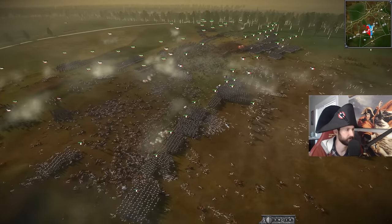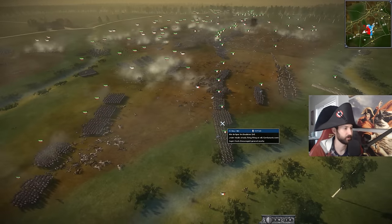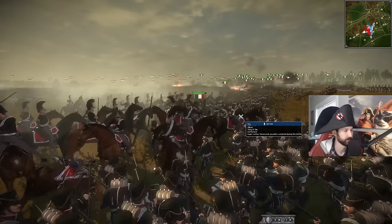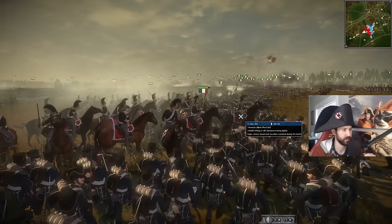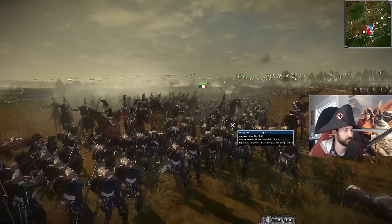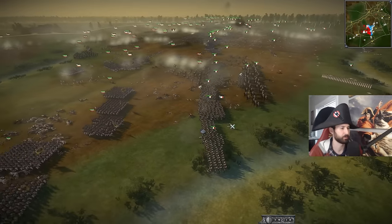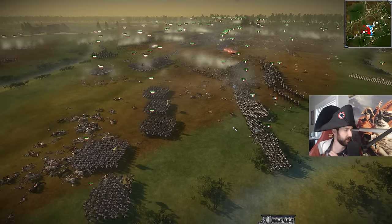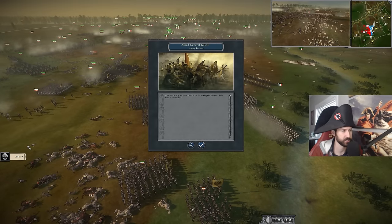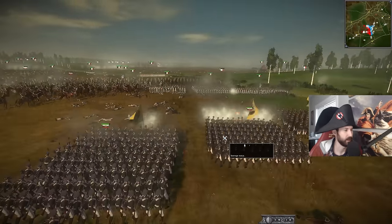This is looking really promising for the French. You can see now that a lot of the reserves have been sent in — they're running out of reserves. Big Russian cav charge here — they are desperate for a victory. They are pushing back this infantry. And if they can get a little break here — the Russians I think are going to go in with bayonets. We've got an allied general — a French general. He has died.